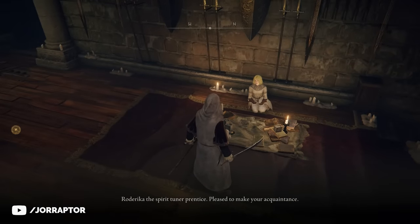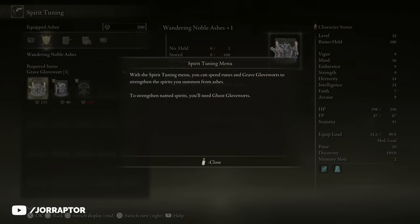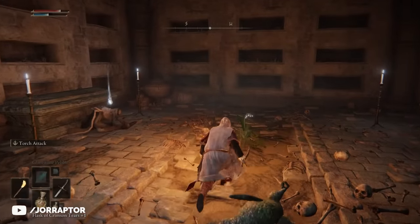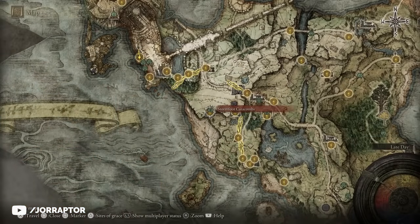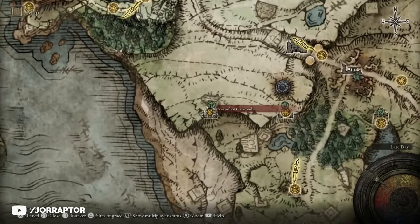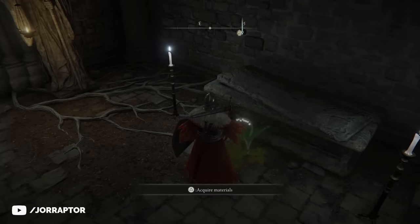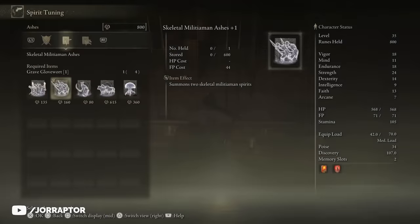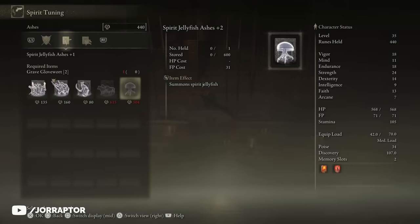Rodrika now becomes a vendor in your hub that allows you to upgrade spirits in trade for grave gloveworts, which can usually be found in catacombs. There's one already pretty close to the church where we met Kale and Rena called the Stormfoot Catacombs, so you can go there, collect some gloveworts and already upgrade your spirits by one level.